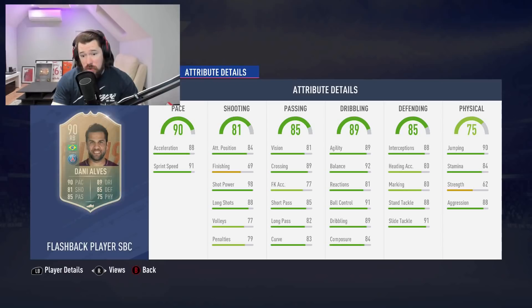His defending stats in general are fantastic. His jumping is really good, he's got good stamina, good aggression. Other than just 81 reactions, which in a card this good is probably still not even going to be close to an issue. This is such an exceptional card — this is a Team of the Season level card.